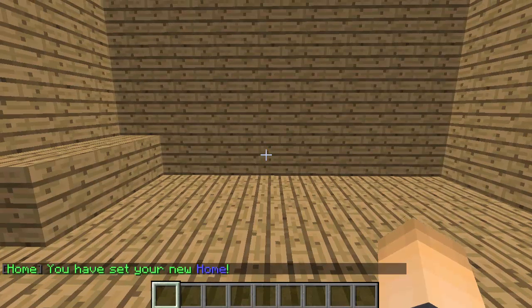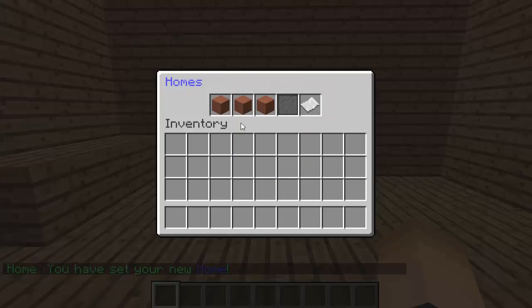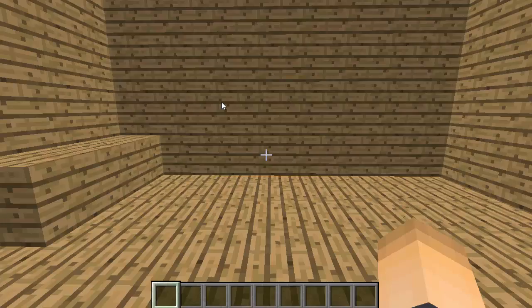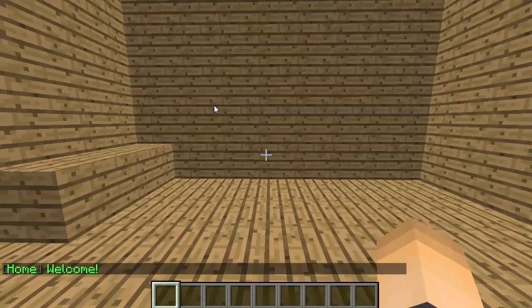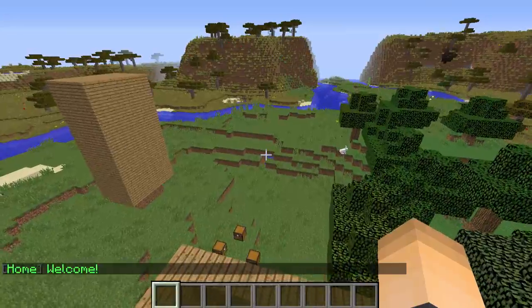Now we type slash home and you can see the coordinates for it. Once the coordinates show up, that's how you know this home has already been set — that will teleport us there. I'll fly out real quick to show you. There we go — fast, not laggy. I really like this plugin because of the GUI and how fast you teleport.